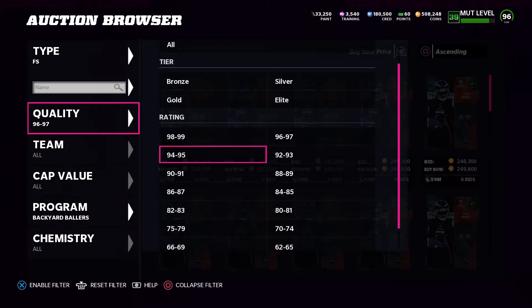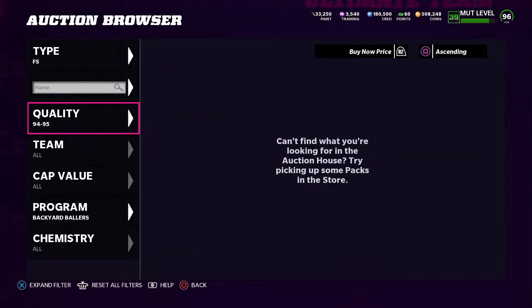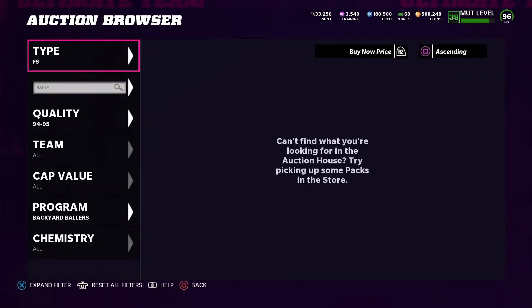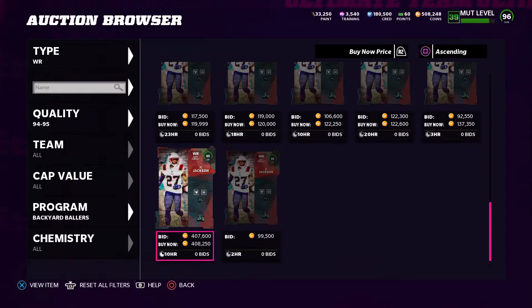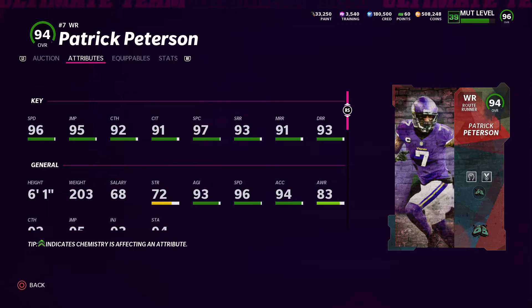Then they also dropped a wide receiver — Patrick Peterson right here. I think this card is pretty decent, especially on a theme team. He's 6'1", got 91 catching, 97 spec catch, 91 catch in traffic, 90 short route running, 91 medium route running, and 93 deep route running. Pretty good card.